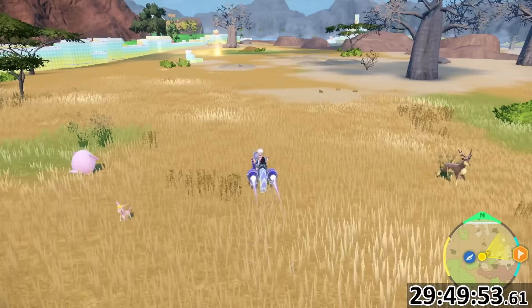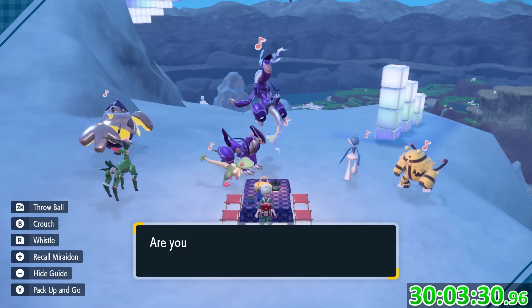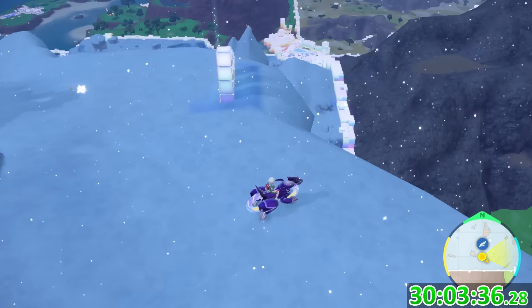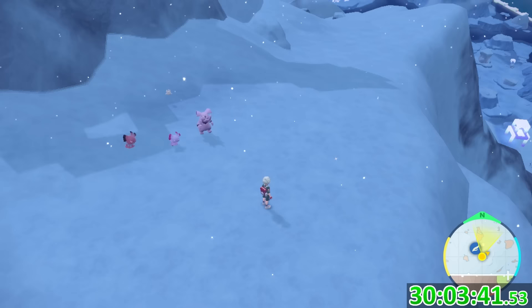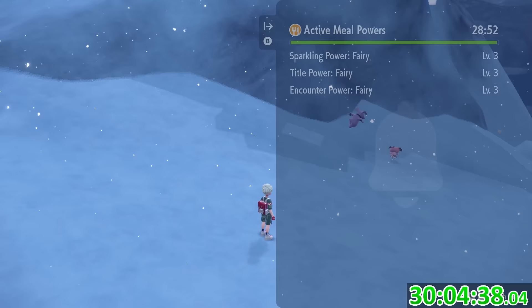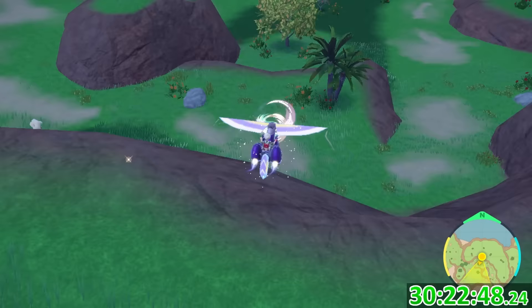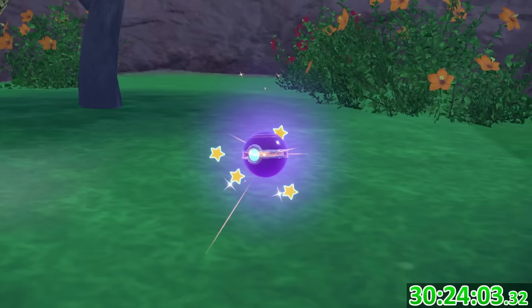At this point I realized only about a tenth of my total shinies came from the Polar Biome, so I threw together a Fairy sandwich to grab a Snubbull — and it was very apparent the game had been waiting for me to get there. It appeared in literally four seconds, which was an absolute record. Considering I'd used only one minute of my boost, I figured attempting something else with the same typing would be smart. Although there's an insanely short list of Fairy types in this DLC, I was still able to get another one quickly.